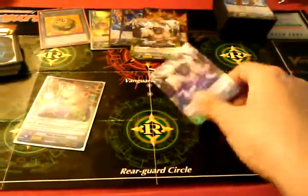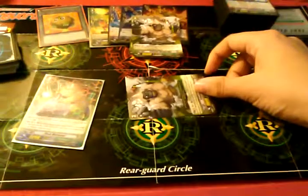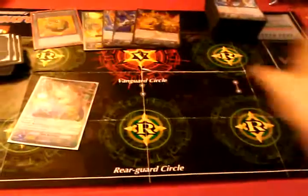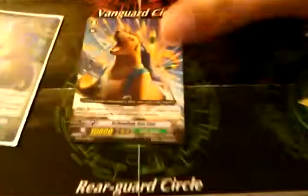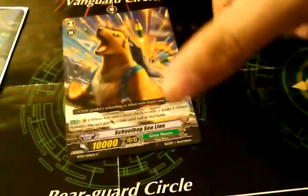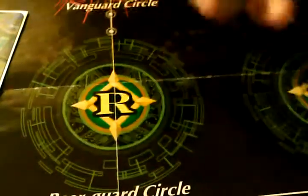It's 22 by himself, so 32 to Vanguard — really high chance. And finally, Schoolback Seed Lion — when you drive check and reveal a Grade 3, he gains plus 5,000. He's the Crimson Butterfly Bridget from Royal Paladins.